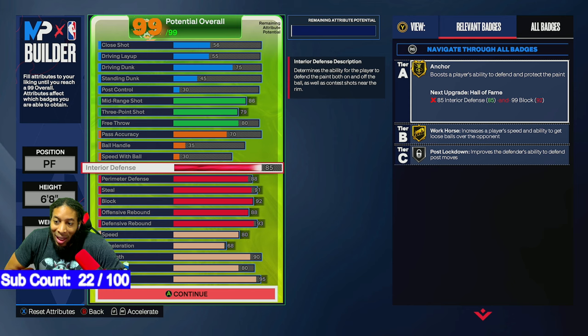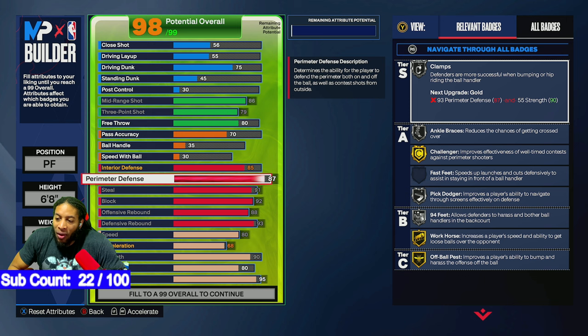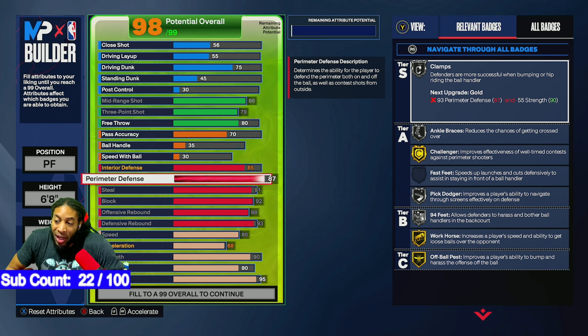Interior defense is at 85. I shouldn't have to be down there much, but I'll be helping on the back end of pick-and-roll situations. Perimeter defense is at 88 because this is a corner hash build and I want to have the 94 perimeter feet threshold, mainly for the Challenger badge. I could have gone 87 and skipped the 94 feet, but I didn't have anywhere else to put that point.